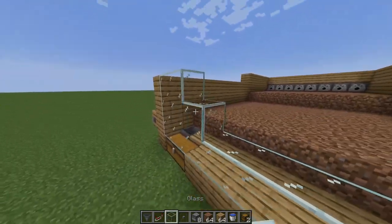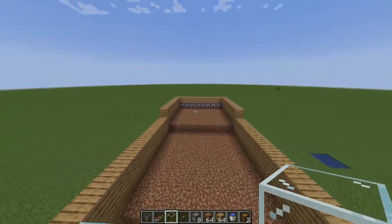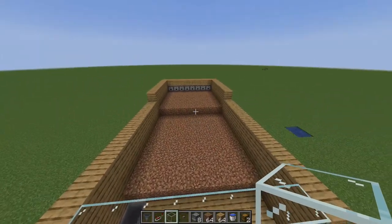If you want to make it look fancier, throw a glass wall here. Our next step is to hoe — also known as till — the entire crop farm, then plant our seeds.